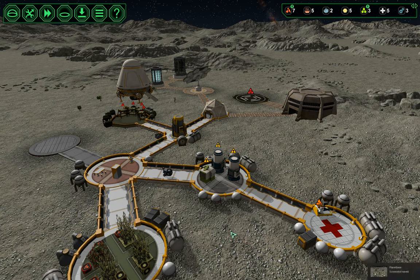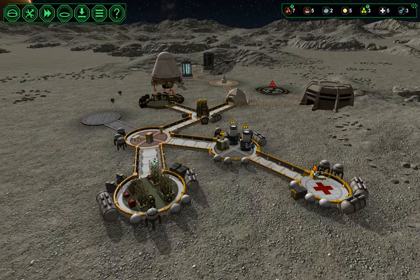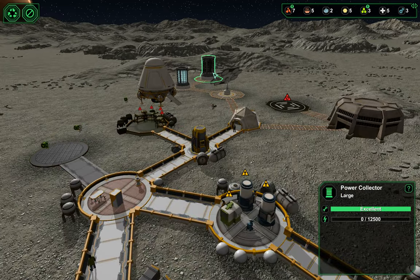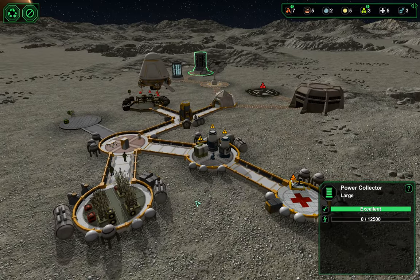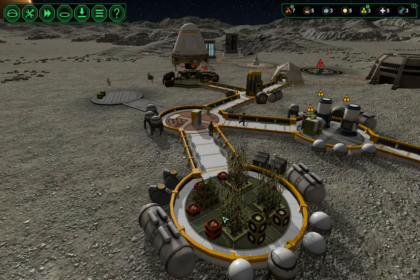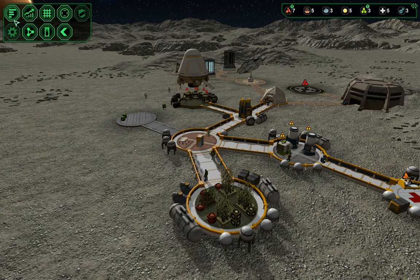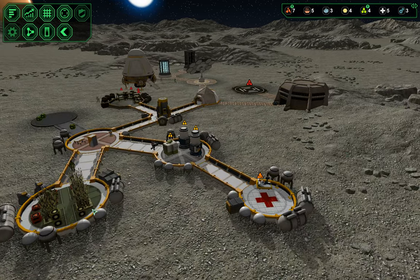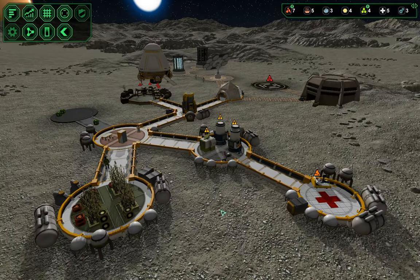Welcome back, I'm Honeywell. This is part 5 of our planet base challenge and we're getting a lab up and running. We just finished our power collector so we're going to have a little bit more power to work with. We're going to get our lab up, which will give us some more food to support our 12 colonists. We have six workers, three biologists, two engineers, and a medic — a good mix.